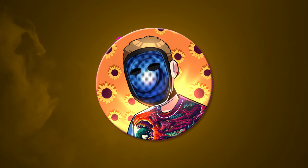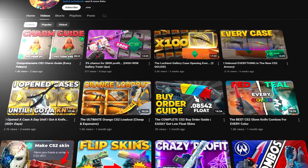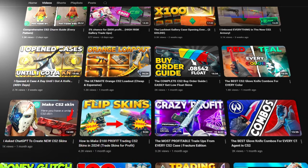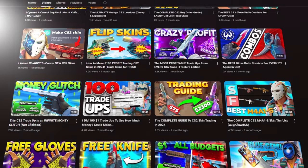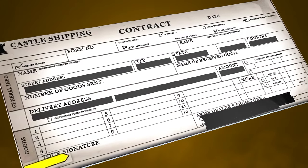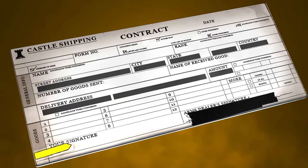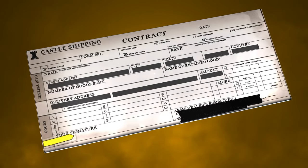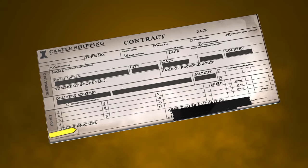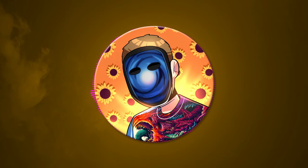The next method — and something that can drastically speed up this process — is by doing profitable CS2 trade-ups. The majority of the content on my channel is centered around profitable CS2 trade-ups: a method in which you carefully calculate the prices and floats of the skins you put into a trade-up contract in order to get back outcomes that will net you a profit most of the time. This isn't a foolproof method and there is a level of risk involved — at the end of the day it is just calculated gambling, but it gives you the edge and the opportunity to make a profit most of the time.